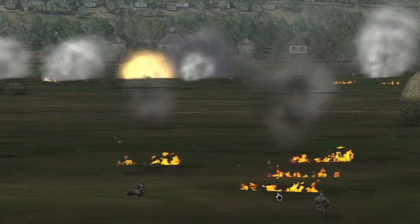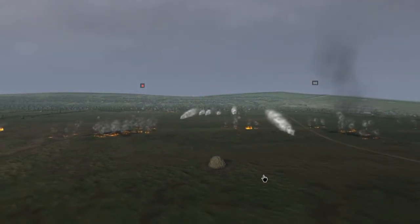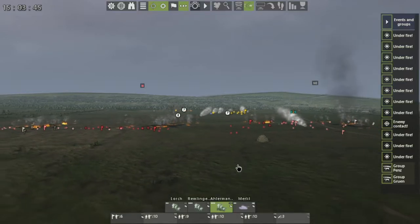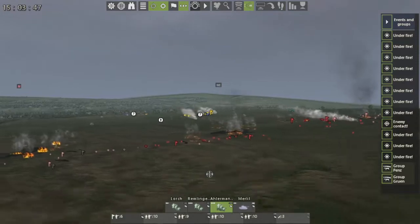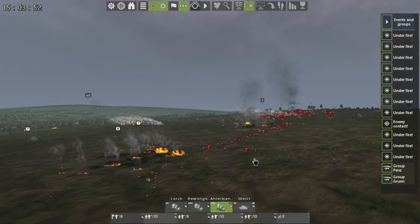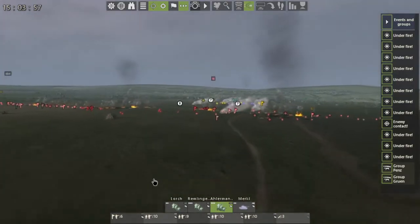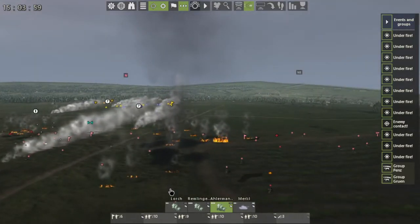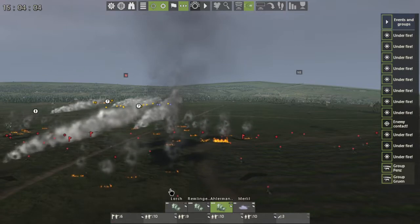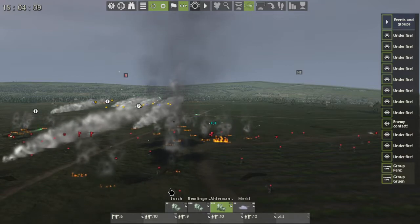Right now we have two equal forces and we're continuing to assault. As you can see, our front lines come to a complete halt and we're losing vital resources — our commanders are dying, we're out of smoke grenades. This was a common theme in World War One: before Russian deep battle, before maneuver warfare, it was attrition and positional combat — trench lines, heavy artillery, and just fight until the bitter end.